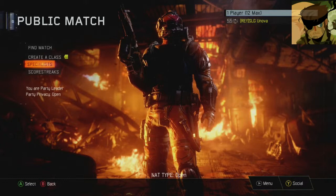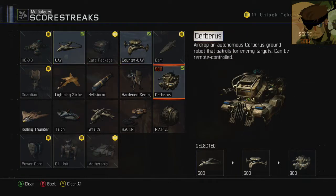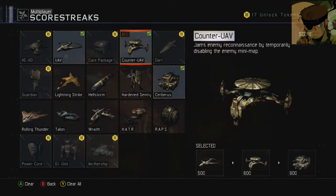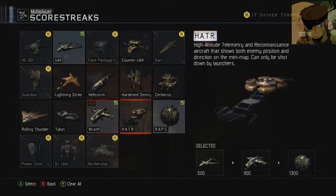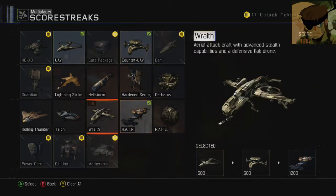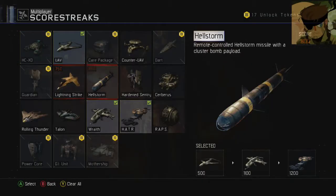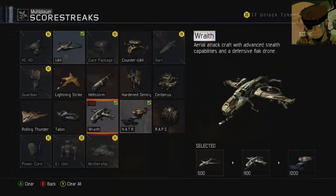I think to start off with, Scorestreaks — at the moment I'm rocking the UAV counter and the Cerberus. Usually I would go with that or something if I'm going for a high kill game, or maybe for a nuclear. The VSAT isn't as good in this game because you can be shot down, which is really unfortunate because it was really good in Black Ops 2.